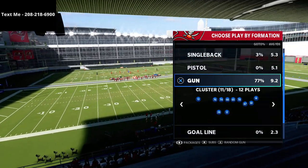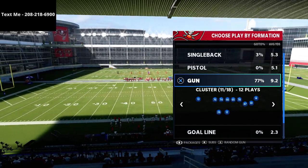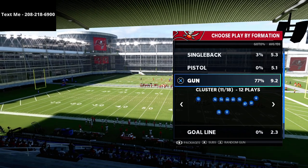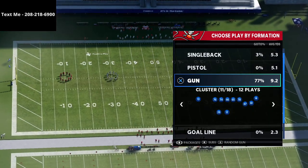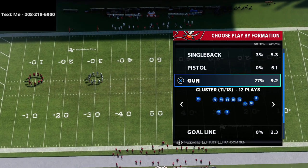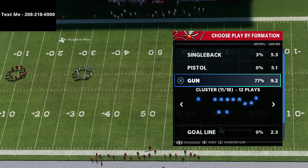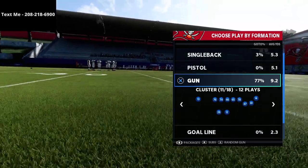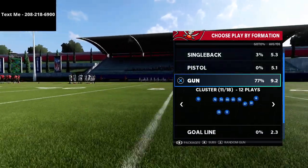Unfortunately, you can't motion anyone to the outside on the left side unless you motion the solo receiver. You can motion the solo receiver, but that's kind of the one drawback to this formation. If you could motion the receivers from right to left and have them go outside, it would be really cool. I'm hoping in Madden 22 that's going to be a change.